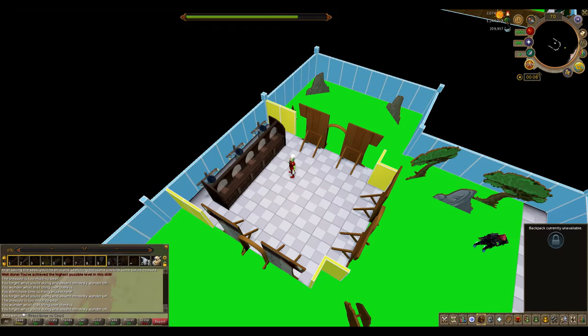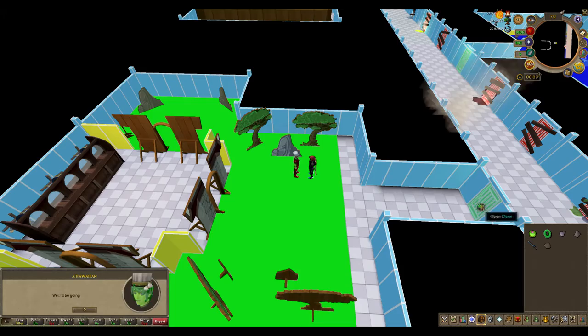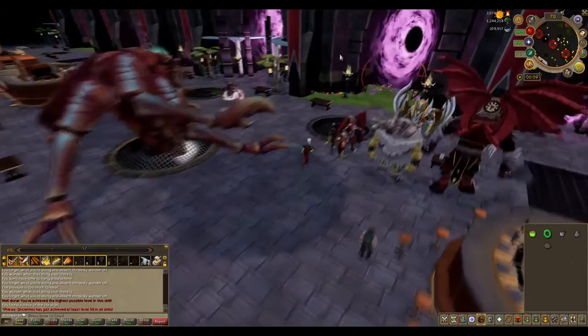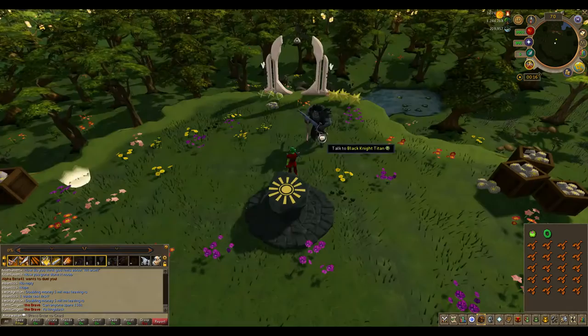Once you are done and 99 in all three skills, talk to Max and he'll give you the last piece. Now you're about to enter a boss fight, so gear up as needed. Enter the life altar portal and investigate the life altar — the black knight titan will appear. All you have to do is fight him.